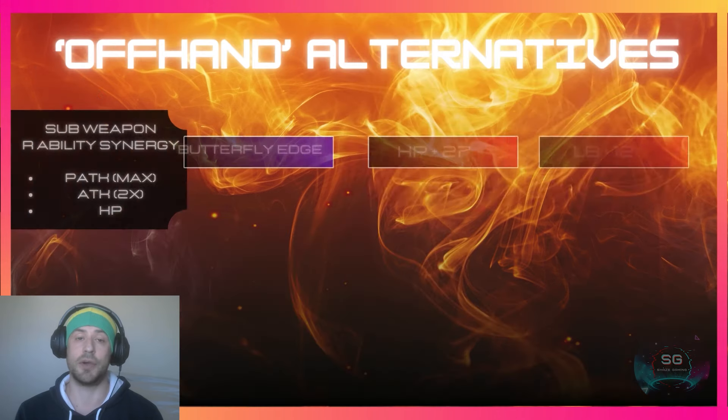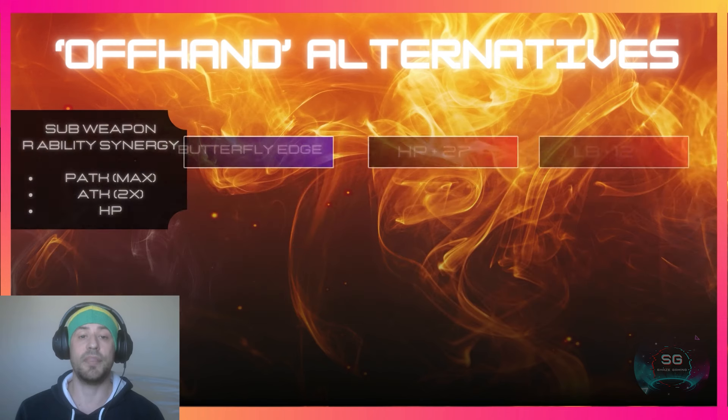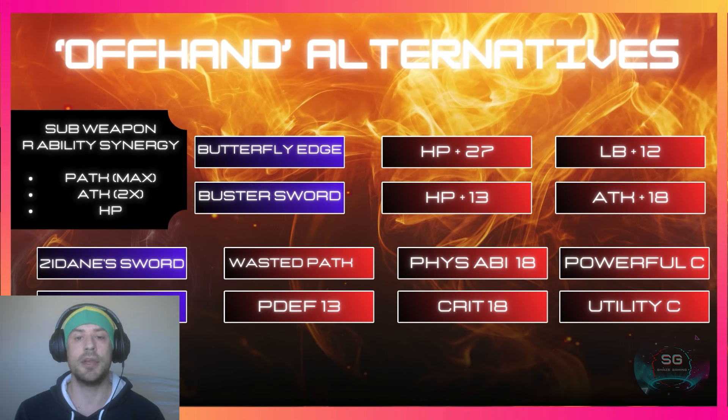You will lose a bit of HP in the R ability and drop one level, but it could be worth the utility. In all builds with Cloud, his secondary weapon doesn't have any fire potency, so that is the weapon that is interchangeable — the sub weapons all need to have boost fire potency. The ones that are good for him have physical attack boost R, attack boost R, and HP R abilities, which is why I went with the Butterfly Edge and Buster Sword, as they synergize best with the mandatory sub weapons.